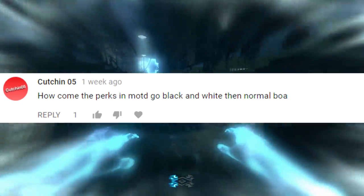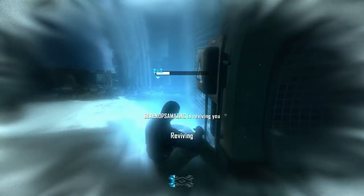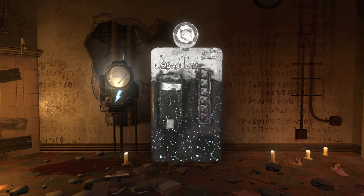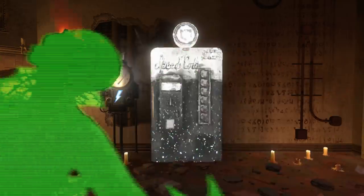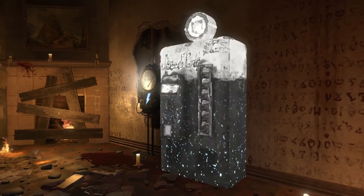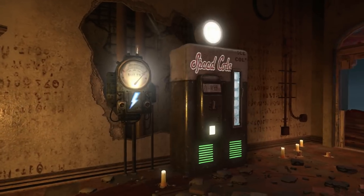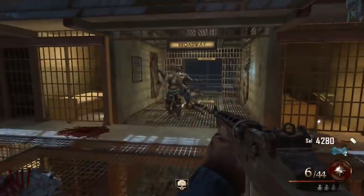The next question from Kuchin05 asks: How come the perks in Mob of the Dead go black and white and then back to normal? If you've never played Mob of the Dead, the perk machines in this map occasionally fade in and out — at times they seem normal with full colour, and then they start to go black and white with a fuzziness around them, making them look like a hologram, like they're not actually there. Well, we know that Mob of the Dead takes place in purgatory — it isn't in reality. Our characters are trapped in the afterlife in one giant loop, so everything in the prison also isn't part of reality, and that goes for the perk machines.